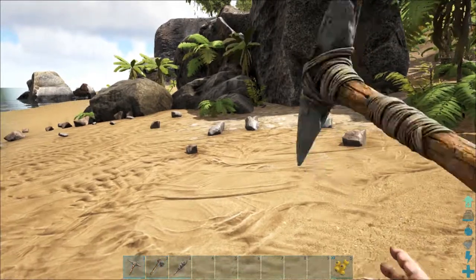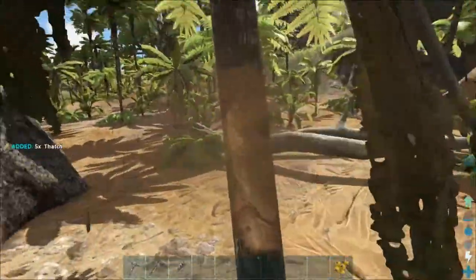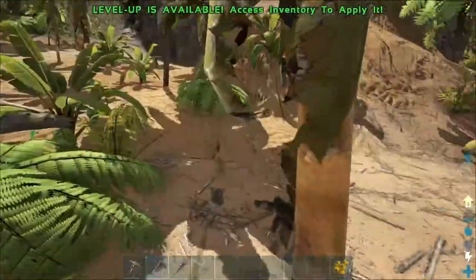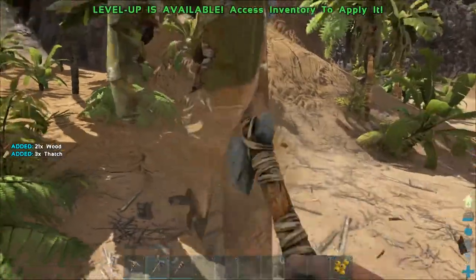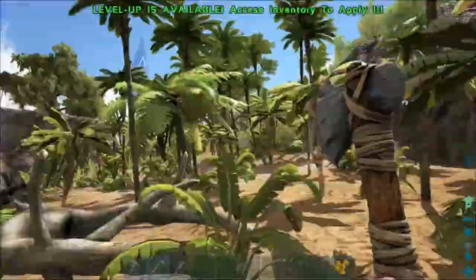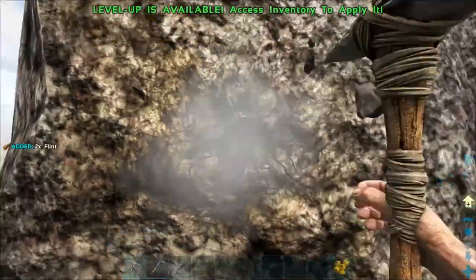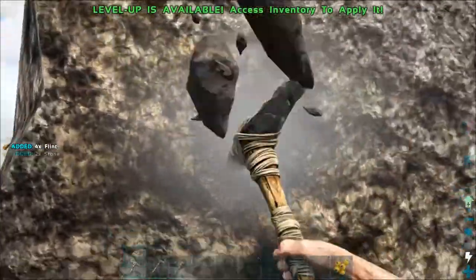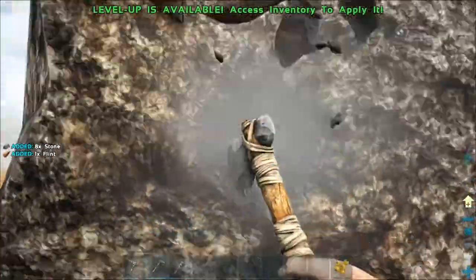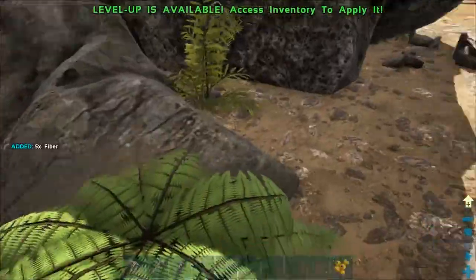The pick and the hatchet gather different things. If you're attacking a tree with a pick, you'll get mostly thatch and maybe a little wood; with a hatchet you'll get mostly wood and maybe a little thatch. Don't worry about those pteranodons — they always run away. When fighting a rock, the pick gives you mainly flint with a little stone, and the hatchet gives you mostly stone with a little flint. The pick also gives you a better chance of getting metal.